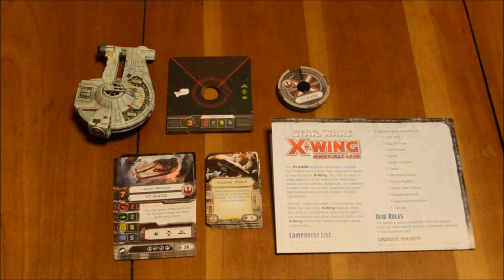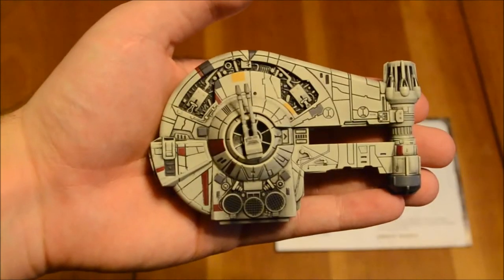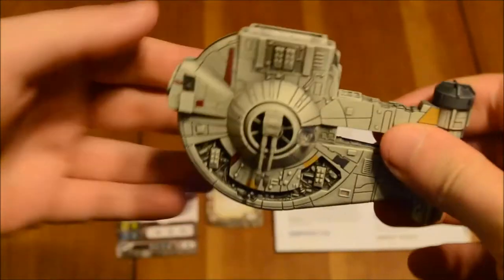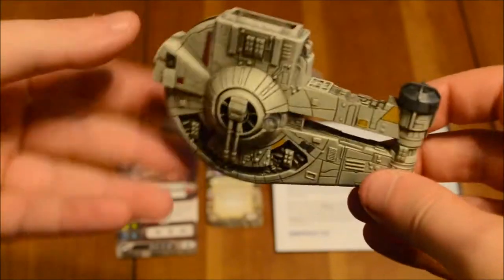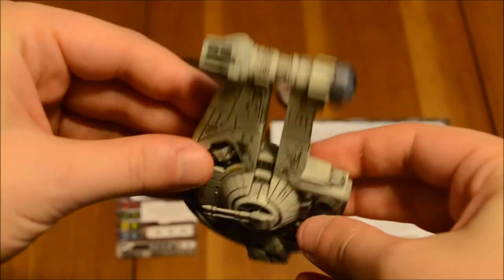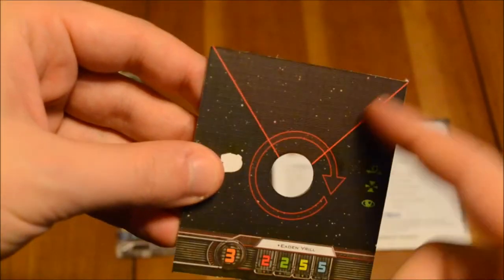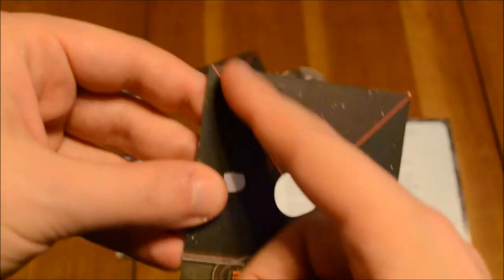Here's a quick look at some of the components. I didn't include the tokens because they tend to be redundant — a lot of the tokens that come with expansions like this reflect the ship class in question and complement whatever scenarios come with the expansion. Here is a quick look at the model itself. As you can see, it's pretty detailed. It looks like the Millennium Falcon a little bit, but you can see some obvious differences. Now, like the Millennium Falcon, it has a 360-degree firing arc, though there is a secondary arc for concussion missiles or whatever the case may be.